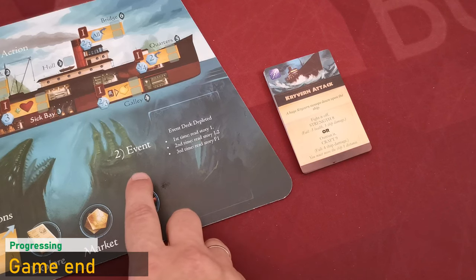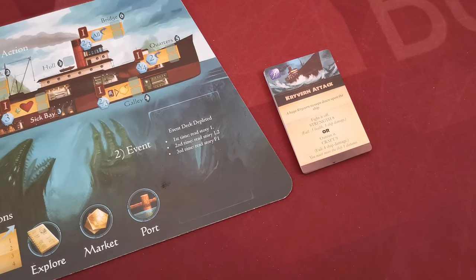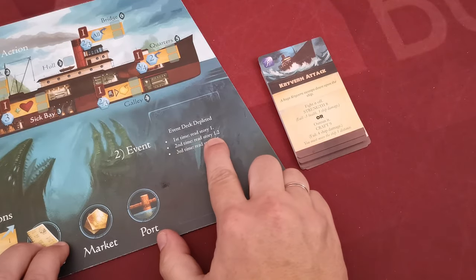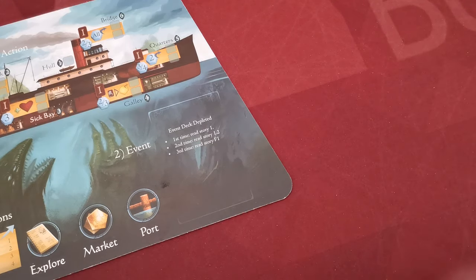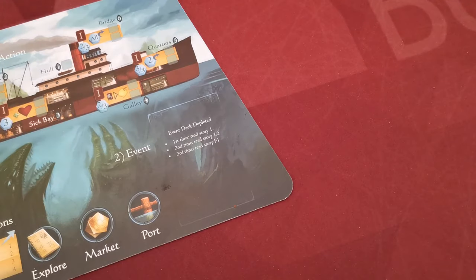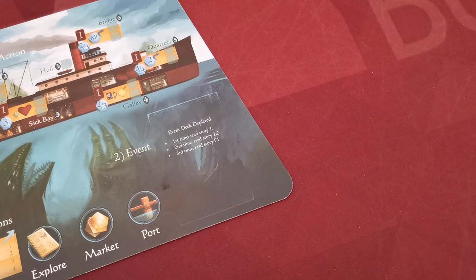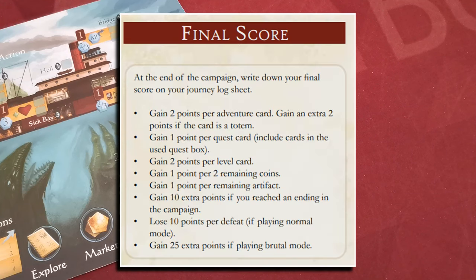If during the event phase of a round you cannot draw the next event card because the deck is depleted, instead you read story number one from your storybook — that story will instruct you to create a new event deck. When this happens for the second time you will read story 1.2, giving you your third event deck. The third time you won't be able to draw an event card, you read story F1, and hopefully you will reach a successful finale of the campaign. At the end of the finale you can count your score: you gain points for adventure cards, quest cards, totems found, remaining coins and artifacts, extra points for reaching an ending in the campaign and for playing in brutal mode, minus 10 points per each time you were defeated.